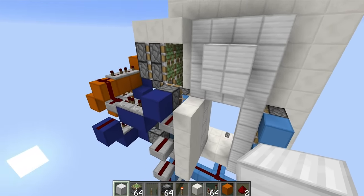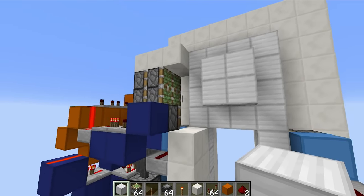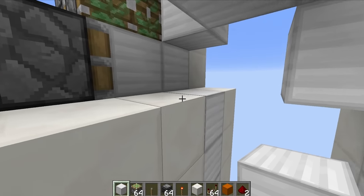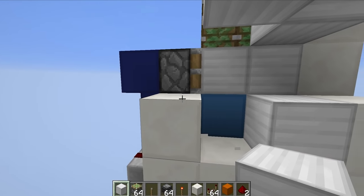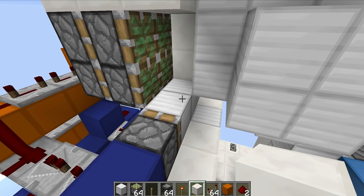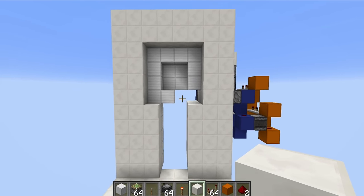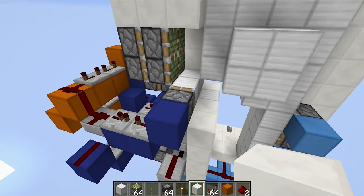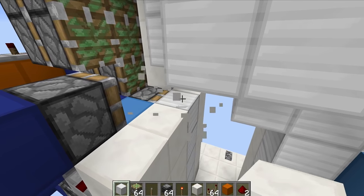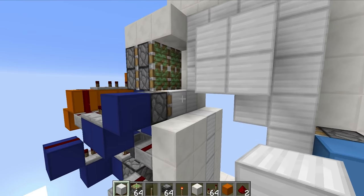We have the observer down there, and if we flick the lever you can see that that extends out all of these blocks, and then the retraction. Now of course this piston down at the bottom does get triggered by this redstone, but there's absolutely nothing we can do about that — we can't wire this in any different way. It has to be like that. But you can see that it does retract the blocks back flush with the wall, which means that the piston heads are working. Now we just have to do the extension to push the blocks back out.